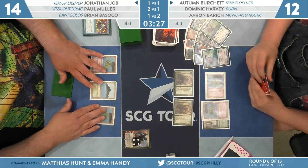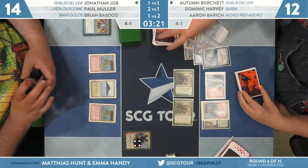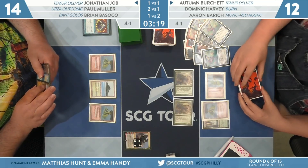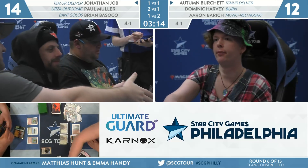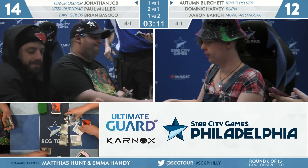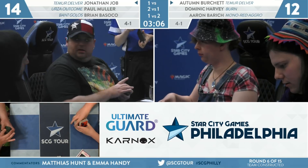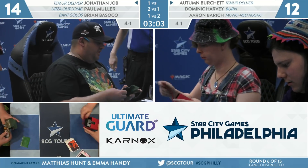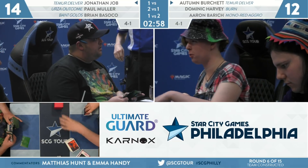That's it — that's what they do. Job down to six. Wasteland, Hydroblast, and two lands is not going to do it. Autumn Burchette picks up the second win for their team, and the team of Burchette, Harvey, and Barrett wins. Dom Harvey was clear on the other side of the room and reacted with joy when we announced it. They advance to five and one with three rounds to play. All three matches came down to the wire — every game went the distance. They advance to three wins on the day.